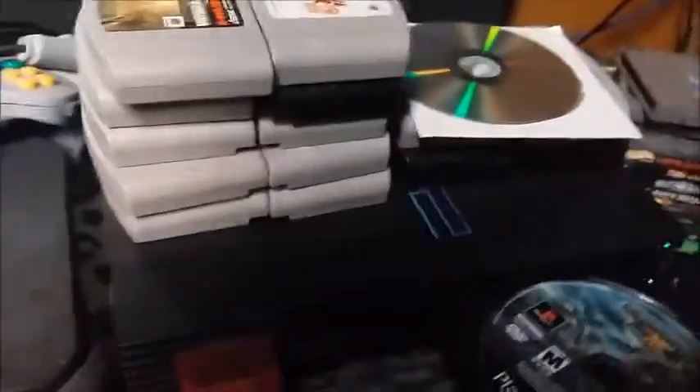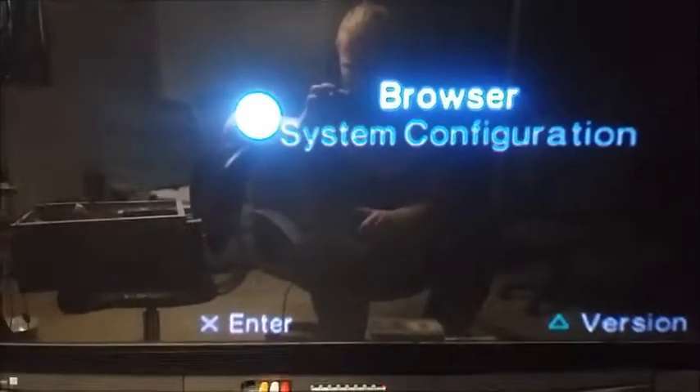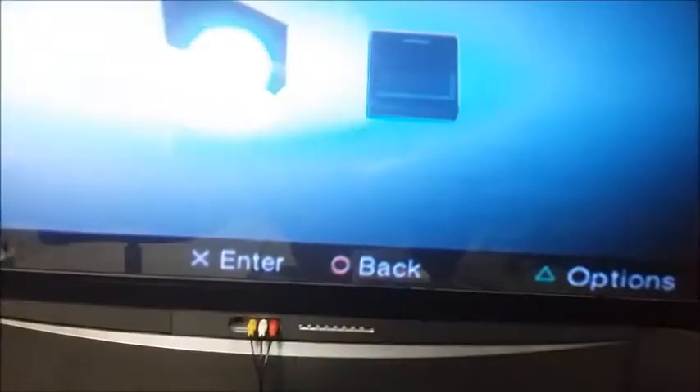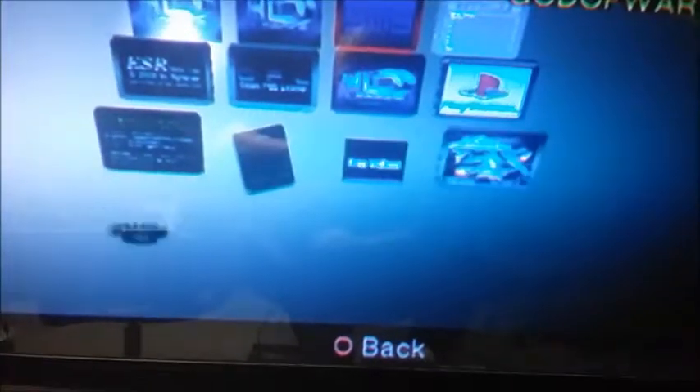While that's loading, on my soft-modded console I don't need FreeMCBoot, so I can just use another disc. If you have a soft-modded console with an unofficial hard drive, go into your hard drive settings, go to ULaunchELF — it's right there — and press X.